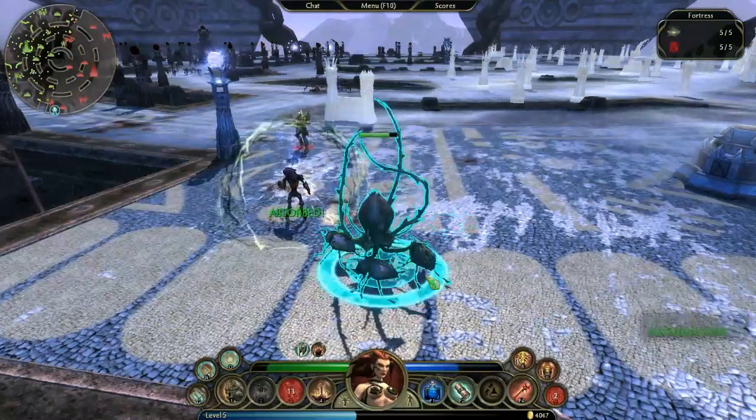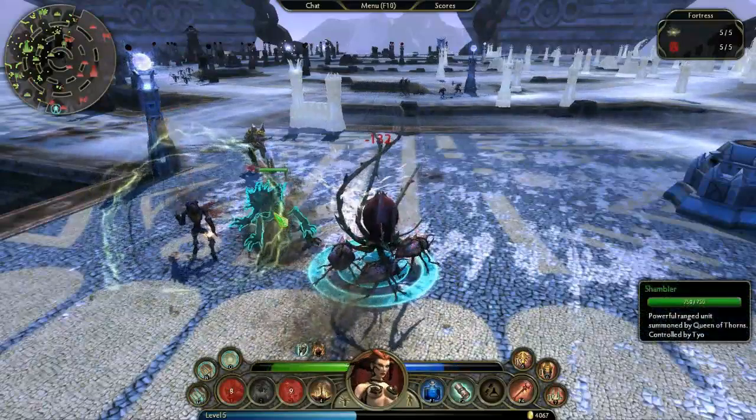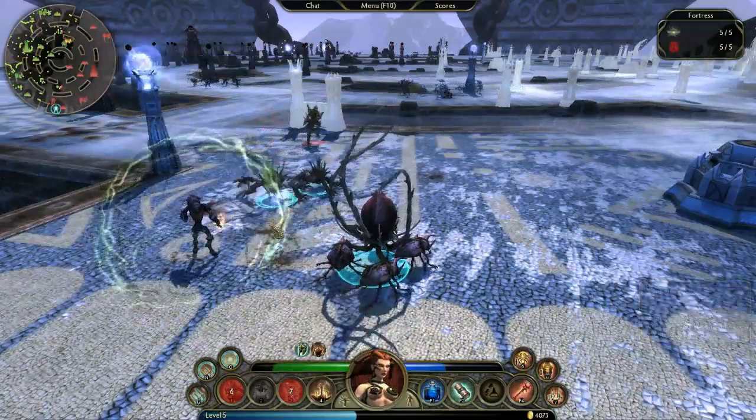Getting back to the Queen here, her special minions are the Shamblers, which are a ranged unit that can be mulched by the Queen to regain health and mana. I think of them as walking potions.